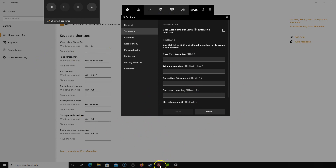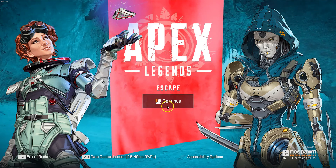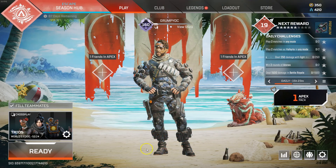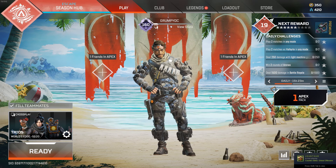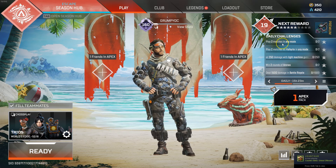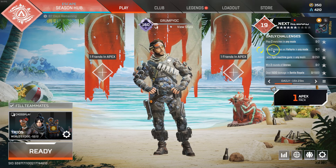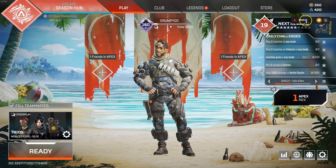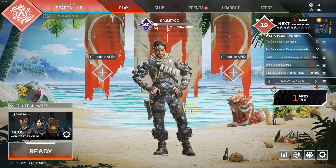If you try to record now in File Explorer it won't work, but as soon as you launch a game — let's say Apex — just kick into it and wait for it to load up. Then press Windows+Alt+R and a small little icon will come up here.